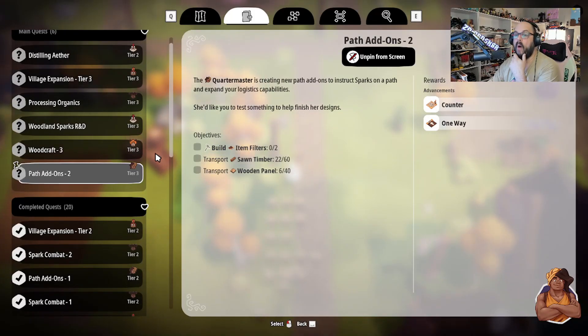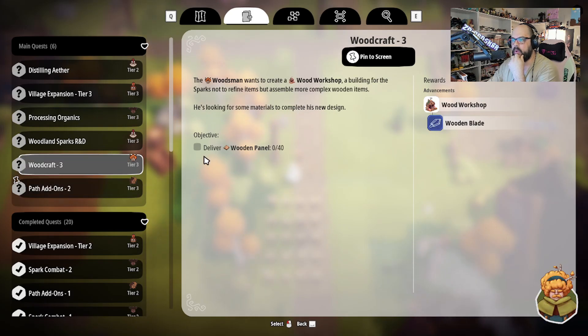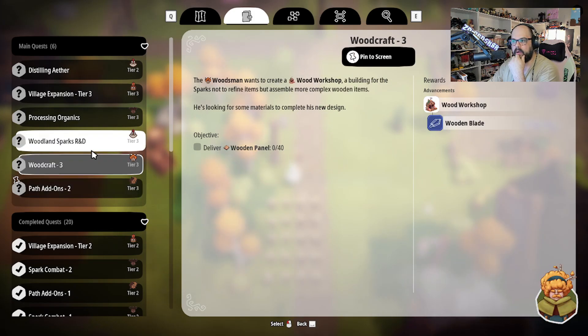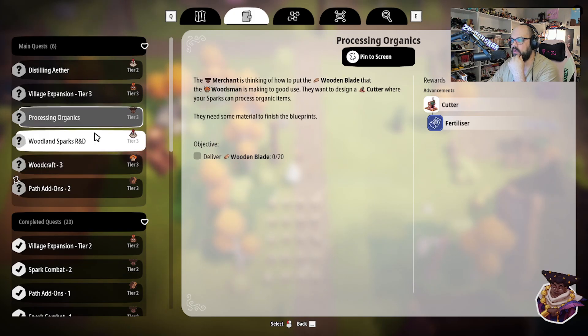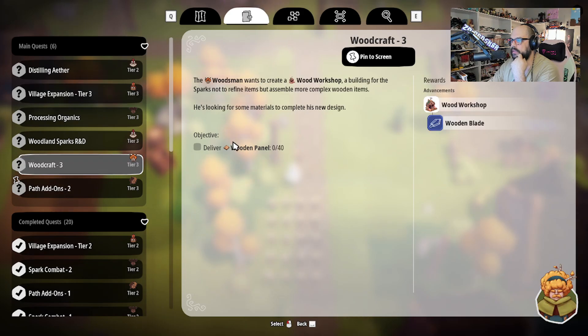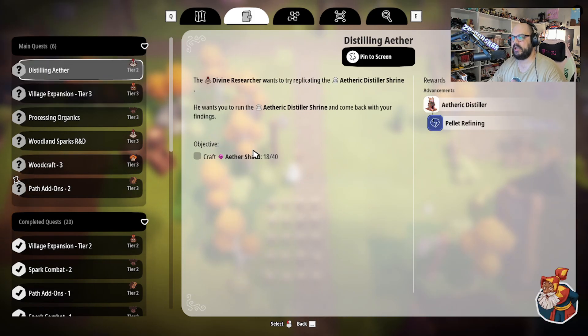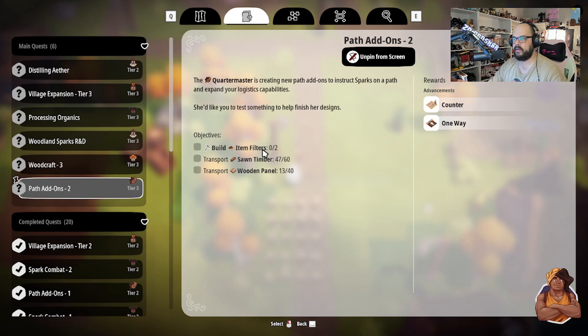All right, so let's look at our quests. We can do this one real quickly — just build two item filters. We don't have to actually utilize them, we can delete them right afterwards. 40 wooden panels, we're going to pin that one. We have to do this one before we can do that one. We don't have tree bark yet. So I need to get the 40 wooden panels and go build two item filters. I'll meet you back at base.